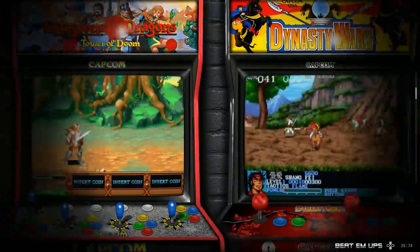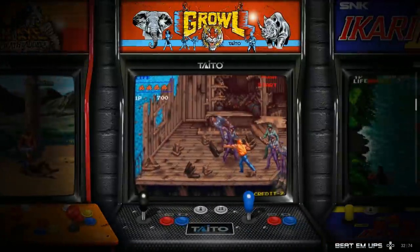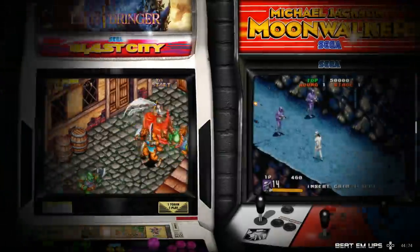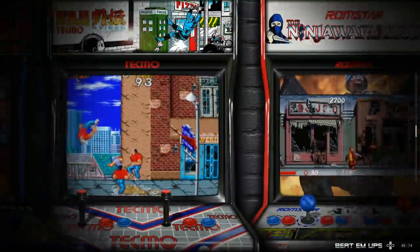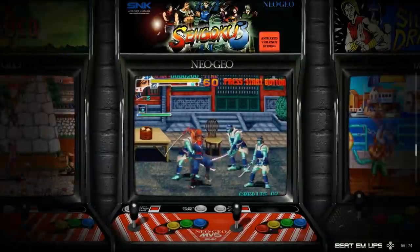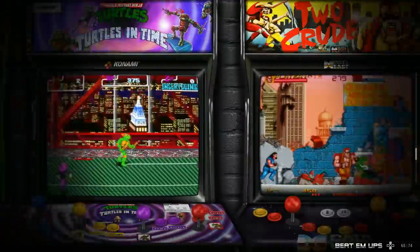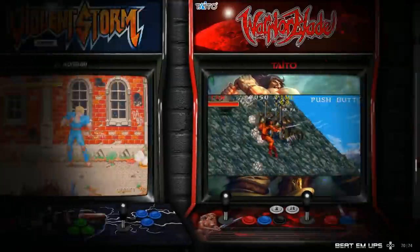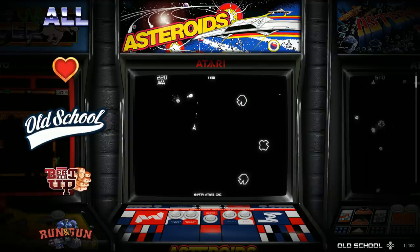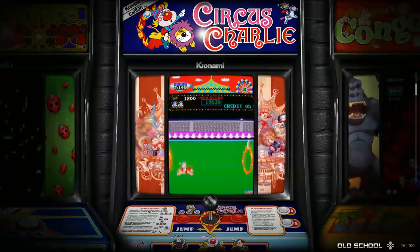Now we're on beat-em-ups — quite a few games here. MJ Moonwalker is in there. I'm going a bit fast and I apologize. I will play some game footage in a bit to show you the bezels and how well they play. Last is Old School — I'll go through this quickly because it's all the same things you see on other builds: Burger Time, Pac-Man, Defender, Dig Dug, Donkey Kong.